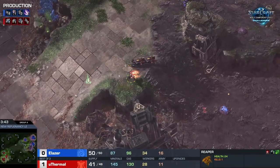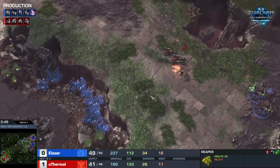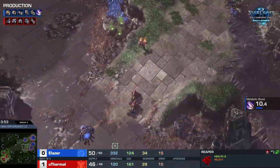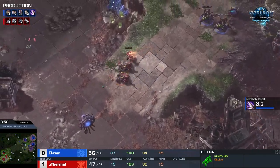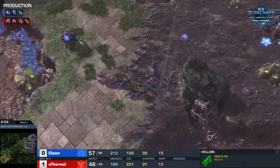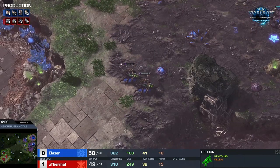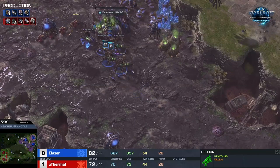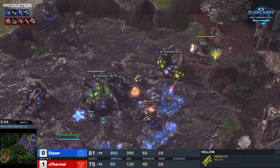There's a fusion core — nice. On this map liberator range is really good too. The thing about battlecruisers is that if your opponent were to open spire or nydus, it destroys banshee openings and wrecks a lot of armory openings. But the battlecruiser rush is just not bad against anything other than a very specific timing that hits right before it would come out, and that's a very difficult thing to execute.